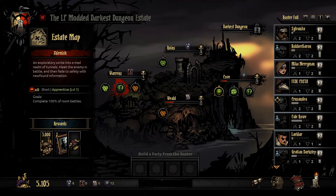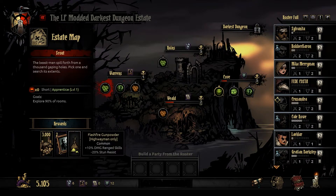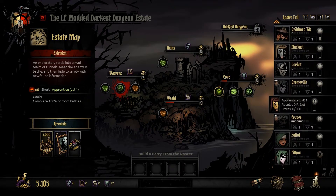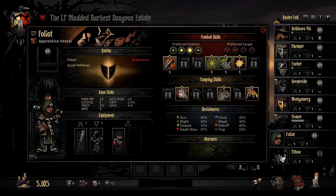Now we need portraits. I also see a long mission here. I need portraits though, so we probably should do a short mission. Yeah, so I think we'll go to the Warrens. Let's take a look and see who we want to come with us here.